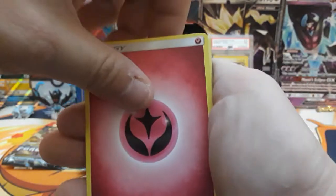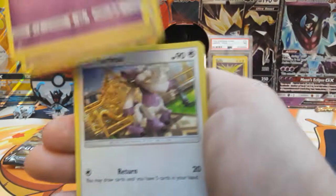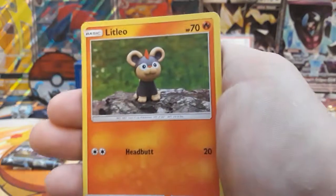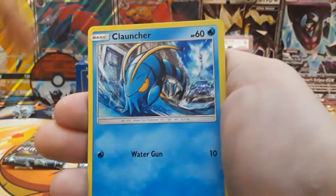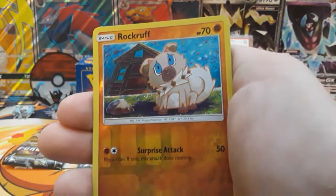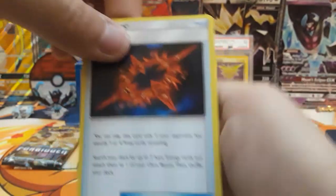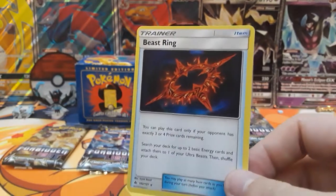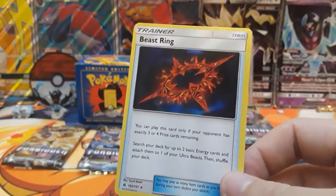Next pack we start with a Fairy Energy — Ultra Space, Braxton, Duble, Scrub, Fruit Fruit, Lit Leo, Finnegan, Cloncher. Our reverse is a Rock Roof and then our rare is a Beast Ring. Not bad, not bad. I think this is one of the best trainer rares in the set. Very playable. I like that.